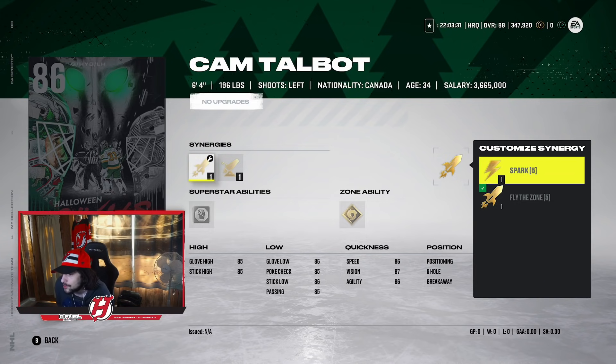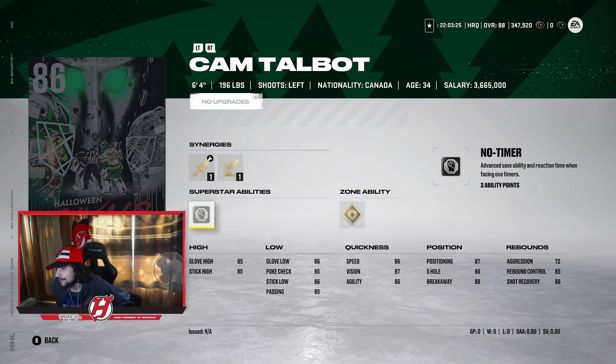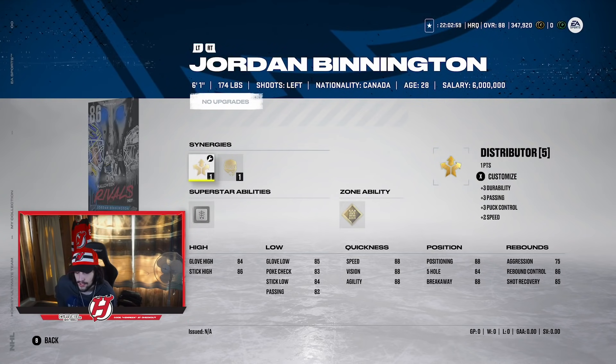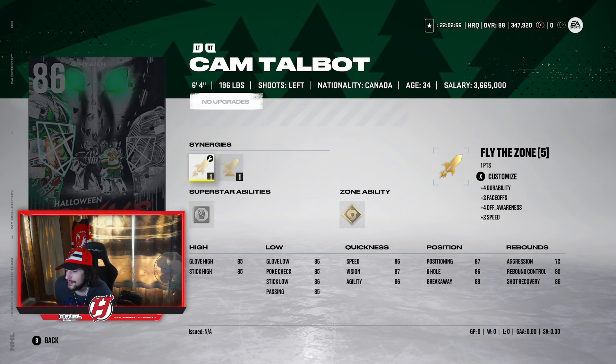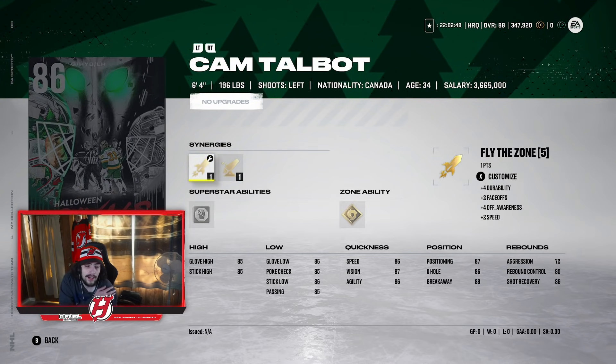The other goalie is Cam Talbot — he's the more intriguing one. He's 6'4", 196 pounds, with Fly the Zone or Spark, and Booming Shot as another synergy. His superstar ability is No Timer, which gives advanced save ability and reaction when facing one-timers — and one-timers are definitely a very common goal scorer in this game. His zone ability is Whirlwind, which provides a considerable energy boost for all skaters on the team. His regression is 72, which is lower than Binnington's. If I was choosing between the two goalies, I would definitely go with Cam Talbot — he's three inches taller, weighs more, and I'd say his synergies are solid.